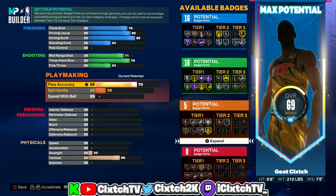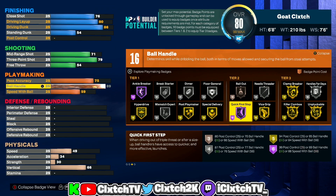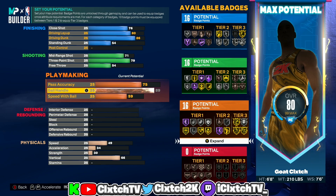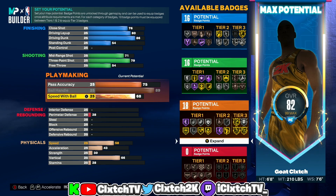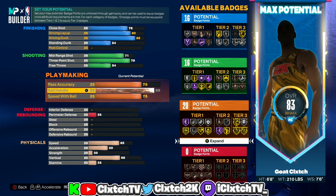Moving on to playmaking: we're giving ourselves a 75 pass accuracy, which unlocks the LeBron James pass style — the best passing style in the game. Ball handle we're maxing out to 89, so you'll have hall of fame quick first step on this build. We went six foot eight so we could get the 75 speed with ball for the Michael Jordan dribble style, since at six-nine as a power forward you're too heavy to reach 75. This build will have hall of fame quick first step and Michael Jordan dribble style.